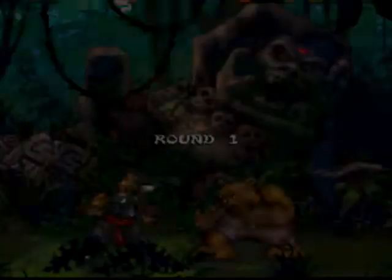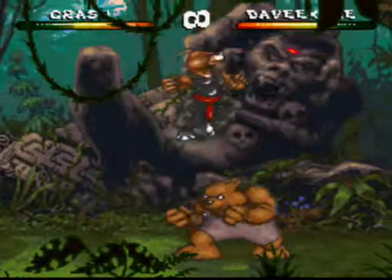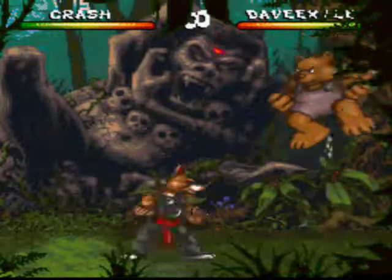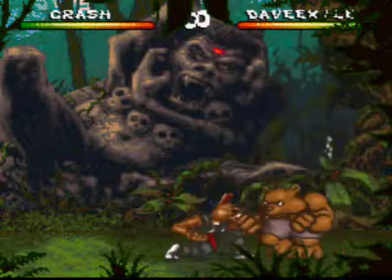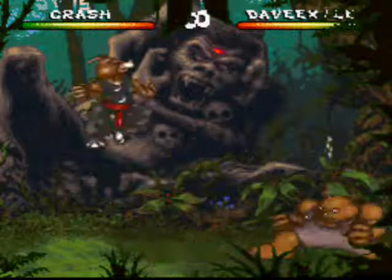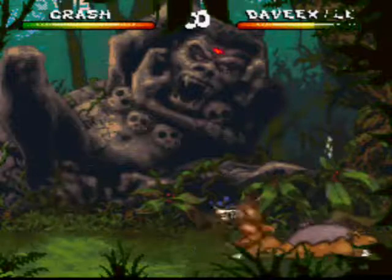One is a jumping body slam move that does a ton of damage and is very hard to avoid. If you see Ivan jumping into the air — as you just saw him do that move there — it's a good idea to move out of the way. Another move is a charging sumo slam that he pulls off several times if you get too far away from him.